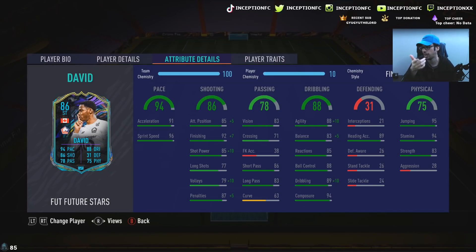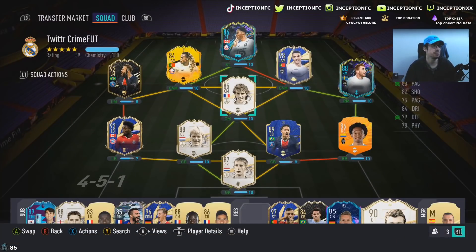The funny thing about David is it was this back and forth thing with his OTW card — is he going to get upgraded or not? Only recently has he been scoring goals again, so pretty cool. 94 stamina, 83 strength, 95 jumping at 89 heading accuracy.